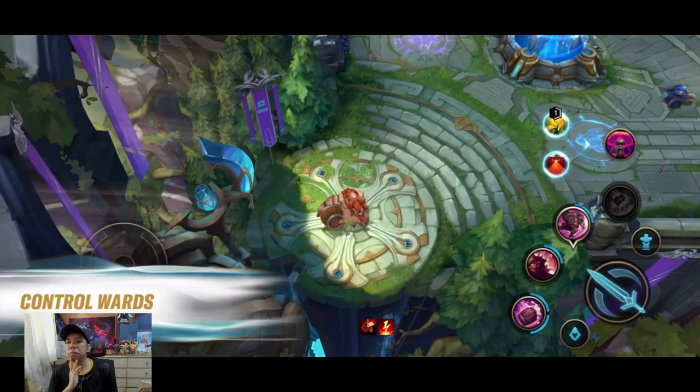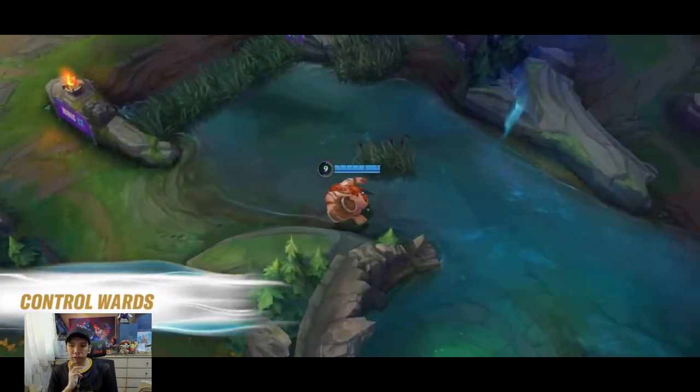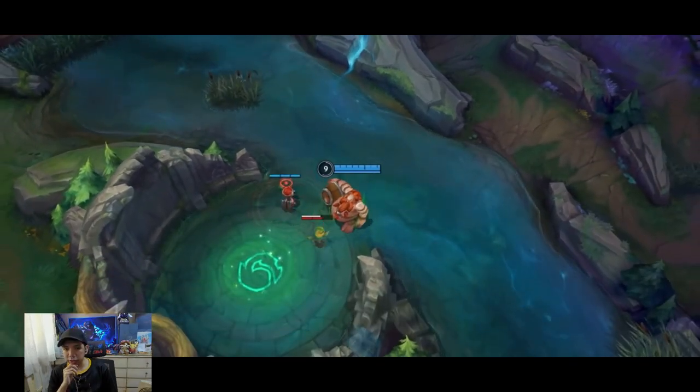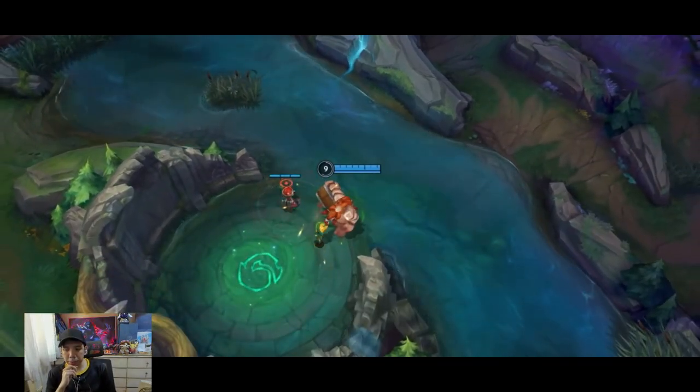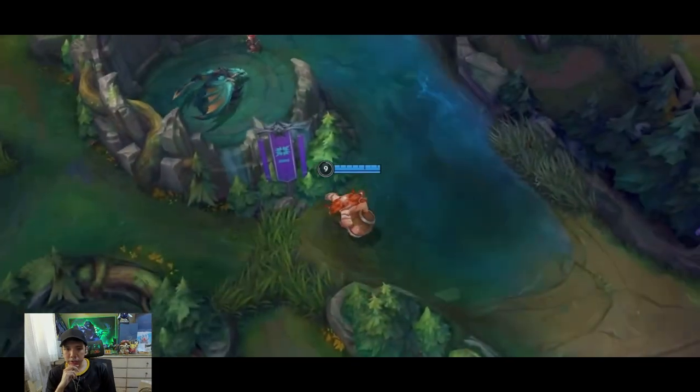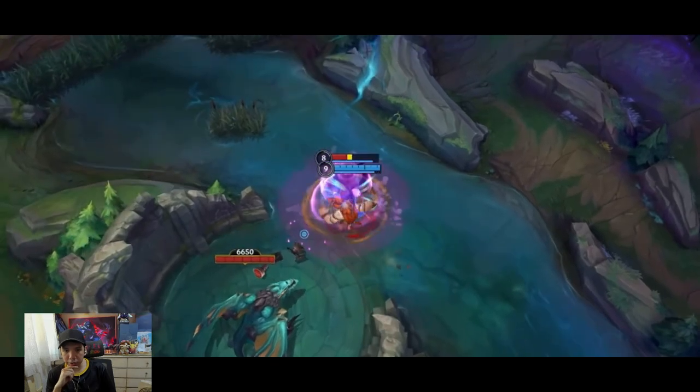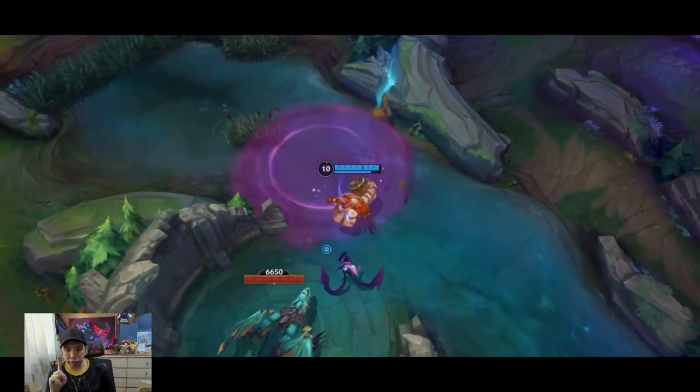Control wards! Oh, three wards now. I think two control wards, one yellow, and one sweeping. Or people won't go sweeping anymore — they'll just want control wards. I think two control wards, one yellow, and one red. That's the best combination.